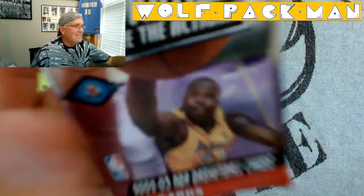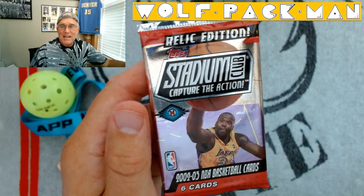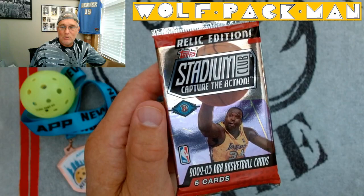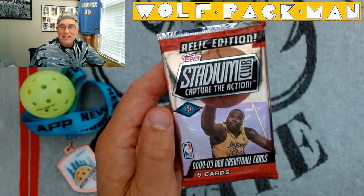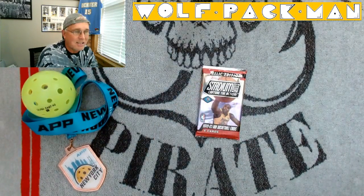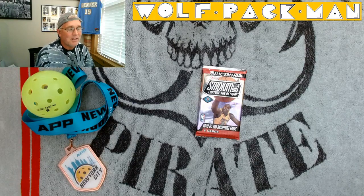Today's pack is pretty cool, I think. It's Topps Stadium Club Relic Edition from 2002-2003, which is a 20-year-old pack. Six cards. You've got Shaq on the front — it's a hobby pack. There's only 133 cards in the set, in the base set, and 23 of those are Hall of Fame players.